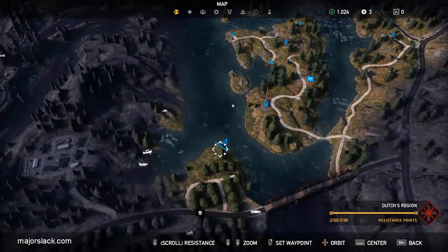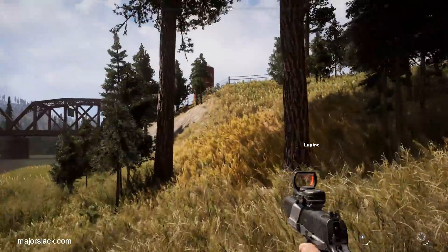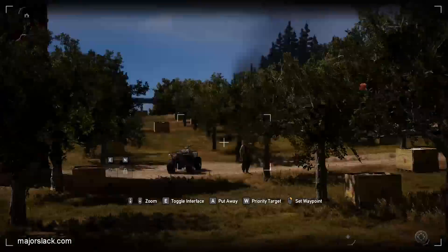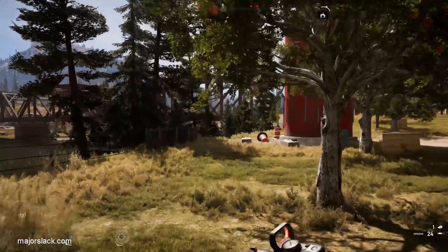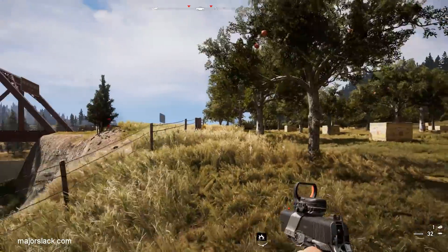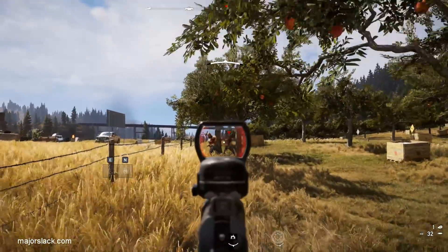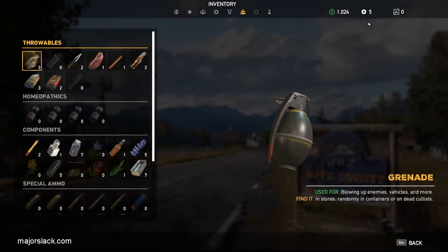Now let's continue to work on our handgun kills. If we get 10 handgun kills, we'll get two perk points. Let's push down the shore here. There's a guy right there — another handgun kill. Grab some explosives and grenades. There are probably another couple of guys over by the bridge — they may or may not be there because sometimes the trucks that come by kill them. And there we go — we've gotten 10 handgun kills, so we get the two perk points. Now we have five perk points.